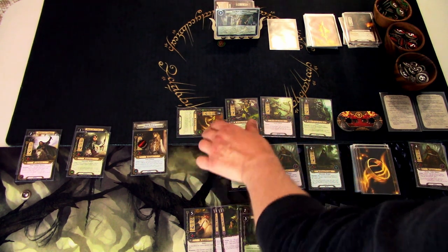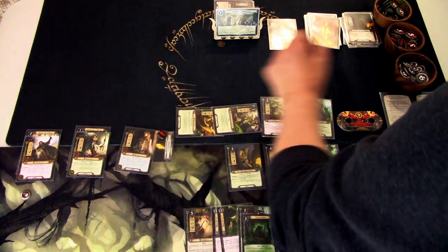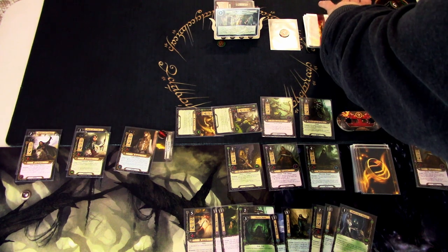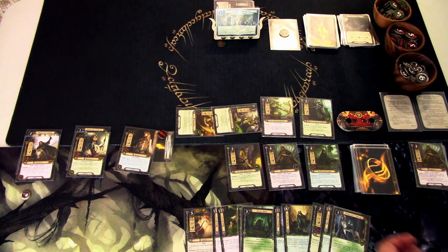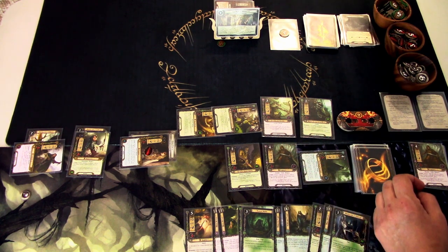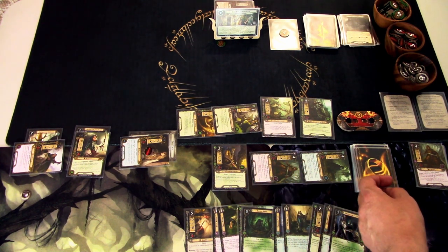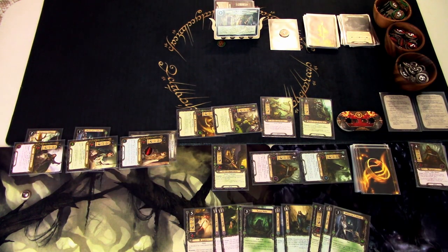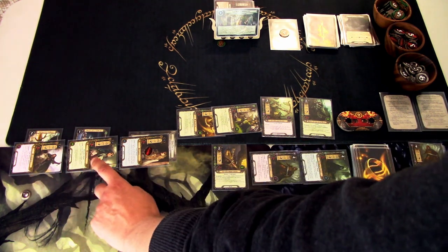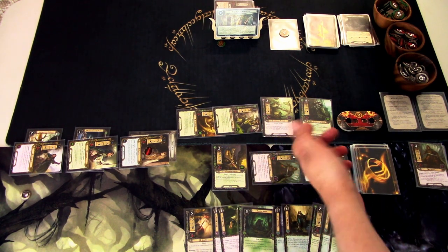We check the top card of the encounter deck — it is not a goblin, so we use the cave torch to place 3 progress tokens on the location. We discard the top card and it is also not an enemy, so nothing goes to the staging area. We quest with Elvin, Theodred, and Northern Tracker, then exhaust Faramir to boost everyone by 1 willpower. We end up with 12 willpower against 0 threat.